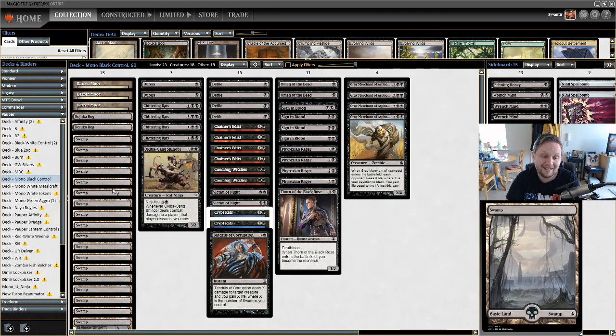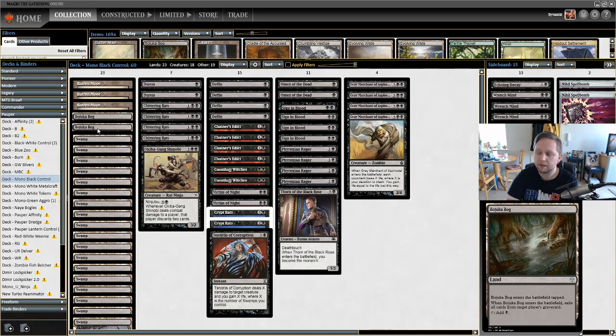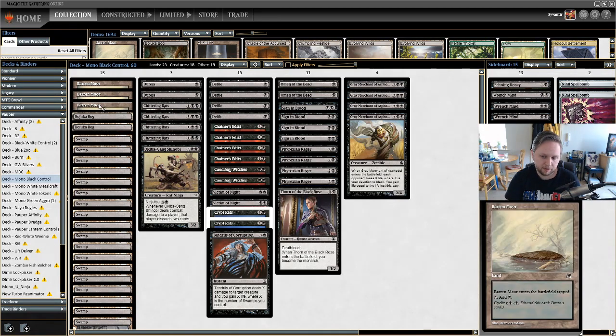The mana base is incredibly straightforward: 23 lands, 18 Swamps to make sure we have plenty for Defile. We also have two Bojuka Bog as main deck graveyard hate — we'll be killing so many things we want to make sure opponents don't have reanimate, flashback, or anything like that. Then there are three Barren Moor, which enters tapped but cycles for one black. A lot of mono black control decks run 22 lands and no Barren Moors, but I prefer 23 lands and three Barren Moors — when in doubt, add more lands.